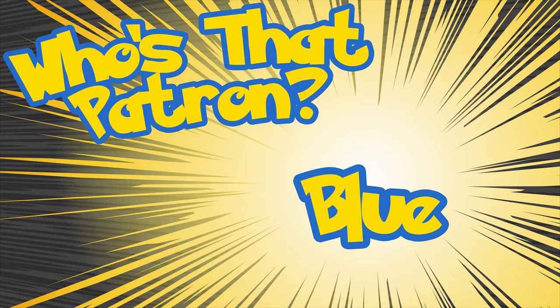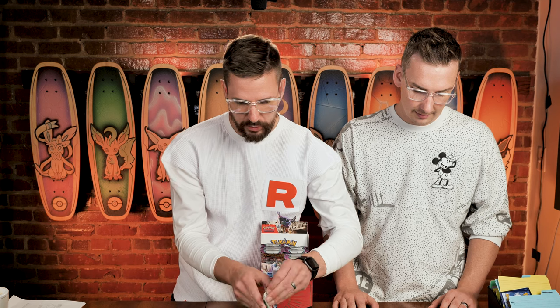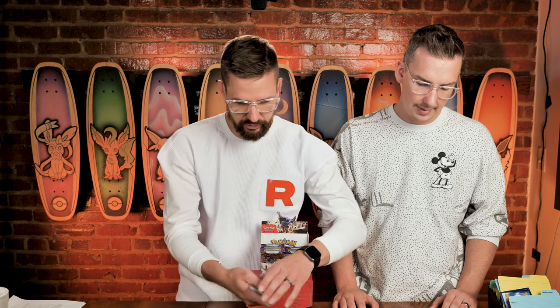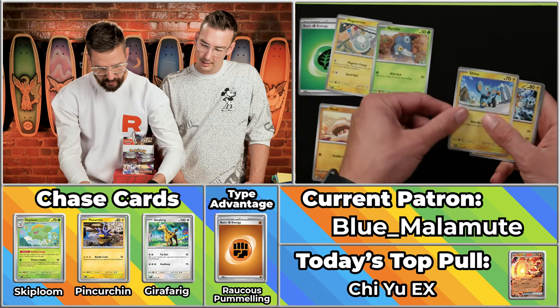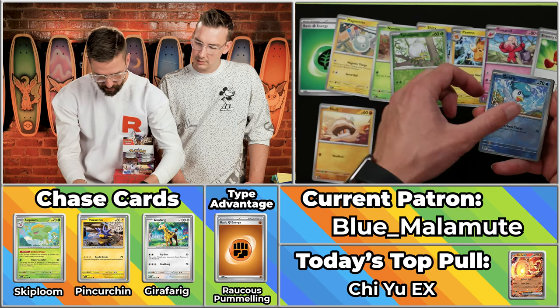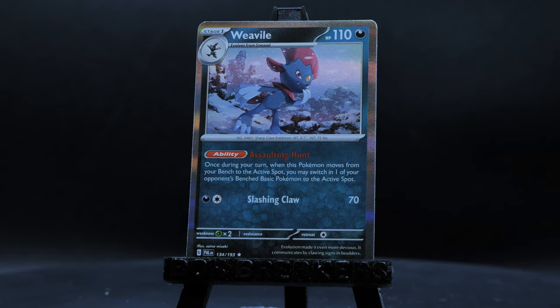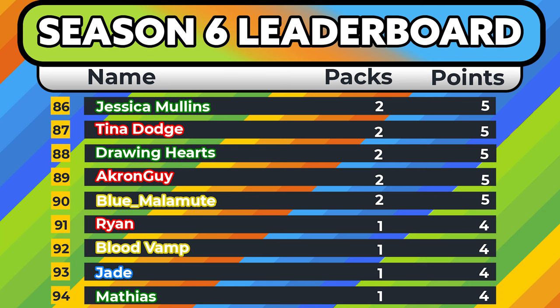Next up is Blue Malamute for their second pack of the season — right now they've got three points. I did come in last place in our season two season, I believe. We got the Salad energy at the top, the Magnumite, the Greedent will score, the Nimble, the Shuckle, the Pawmo, the Tinkatuff, the Bravery Charm, the Tarantula, the Quaxalin — neither of those will score — and the Weavile. Just two points, bringing them to five on the season.